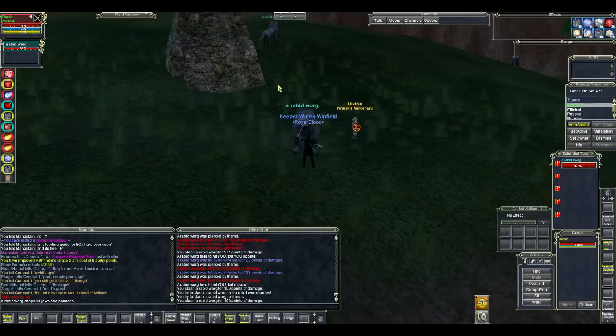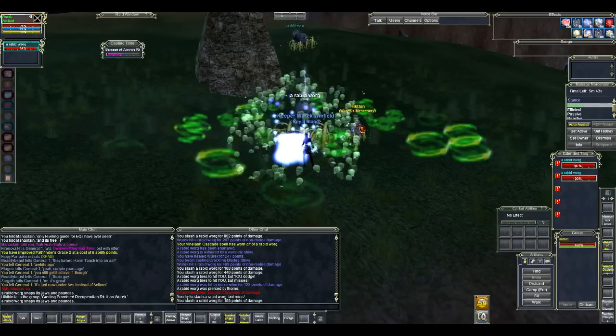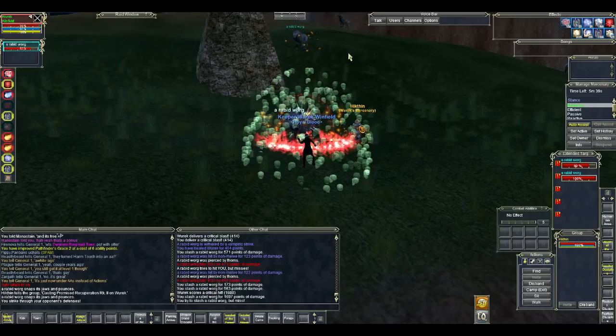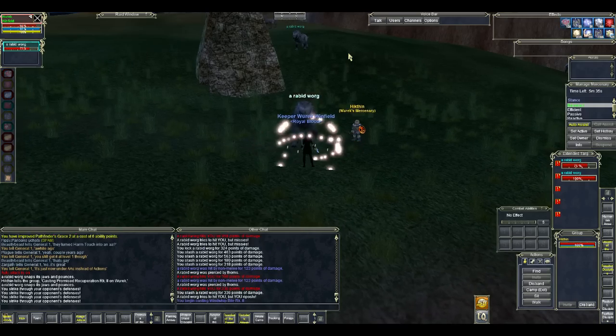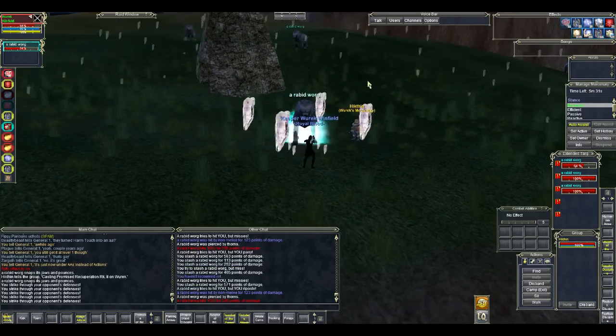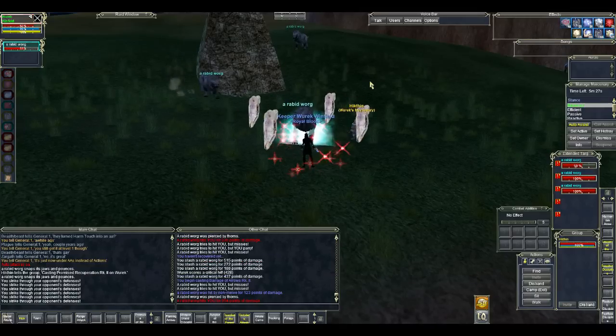This is the Ward Camp in Loping Plains, which is pretty well known. It was quite popular around the time Secrets of Faydwer came out — that expansion, SOF. Loping Plains is kind of the same zone as Dragonscale Hills in the fact that it's amazing XP, and people pretty much always come here.